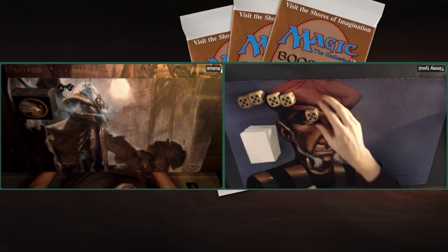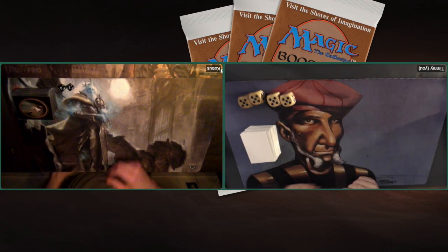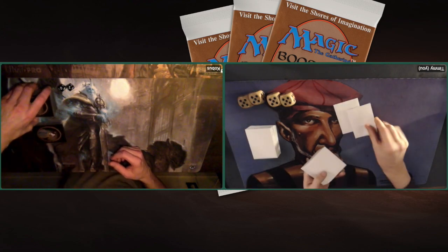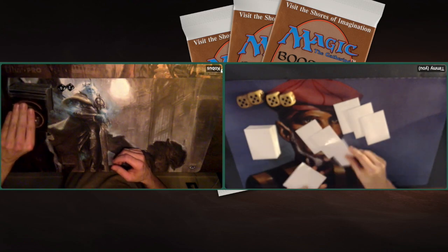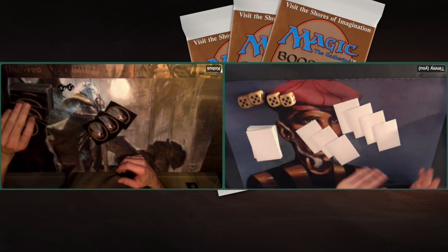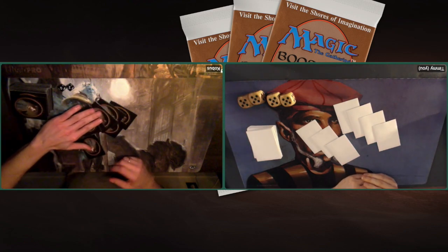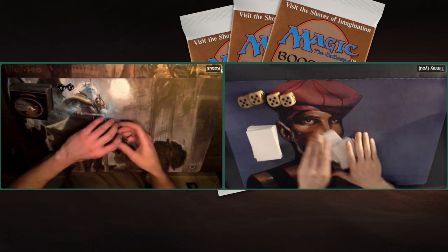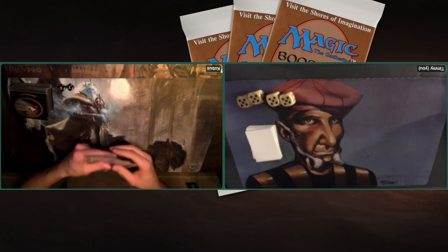If you want to go straight to the action, straight to the games, all you have to do is check the description below. There you will find several timestamps. You can click on the timestamp MTG games — that will take you straight to the gaming action so you can skip the deck tech section. As for here, we're going to continue with the deck techs and I'm going to start with the deck of Kobus, ATOC Robots.